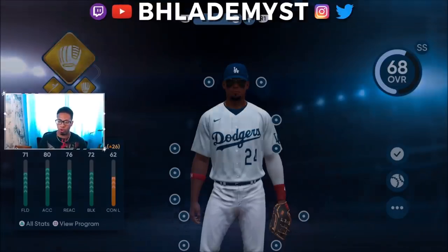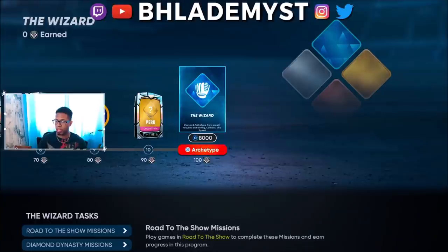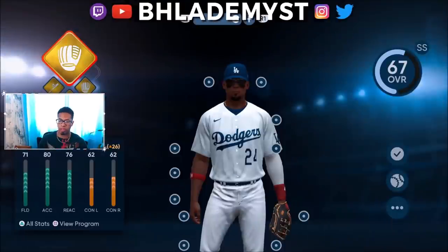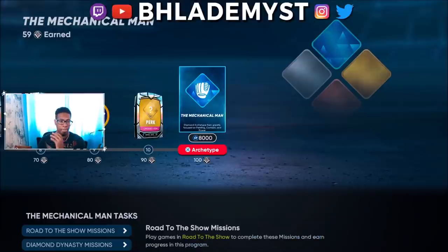When you go to the Wizard all the way to the end, it says they focus on fielding, contact, and speed — so this seems to be the contact archetype. The Mechanical Man, which I'm currently working with, selects both sides of the contact spectrum. The diamond version focuses on fielding, contact, and power, which is clearly what I'm looking for — a catcher that can field, has contact, and has some pop.